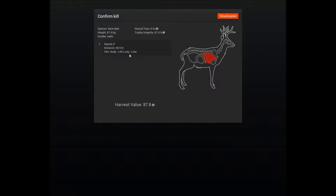I missed the stomach but got the lungs and the liver, so that may not be too bad. The confirm kill screen gives you a rundown of the size and weight of your deer, the time it took to die, the distance of the shot, and your harvest value.